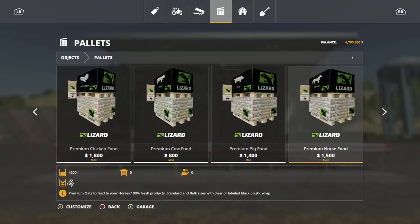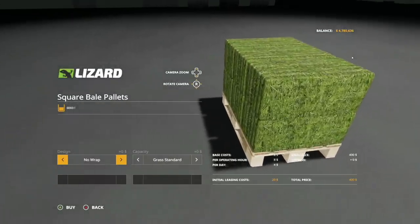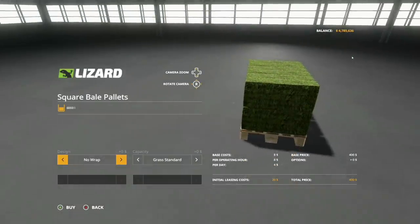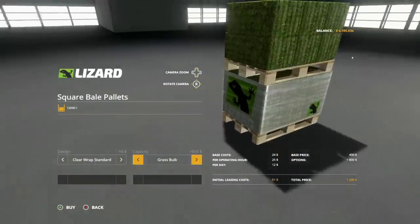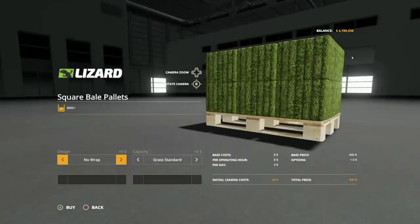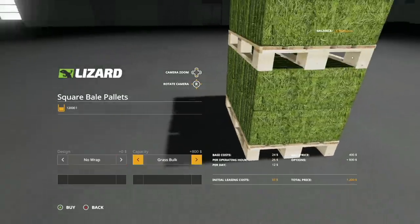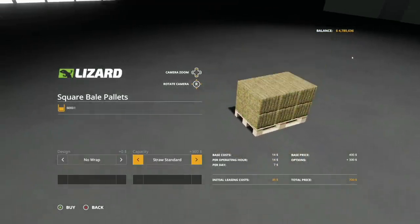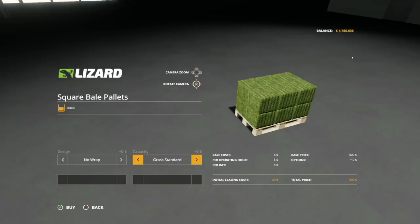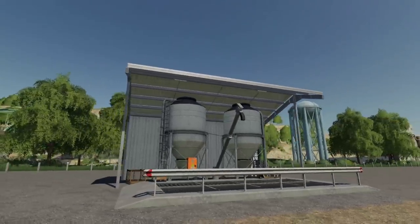You also have chicken food, cow food, pig food, horse food, sheep food, and bales. Square bales are 6,000 liters — no wrap or clear wrap — or double up for 12,000 liters. Grass bulk, hay, straw, silage and back to grass. So grass, hay, straw, and silage. That's insane — that's a crazy pack, I love it.